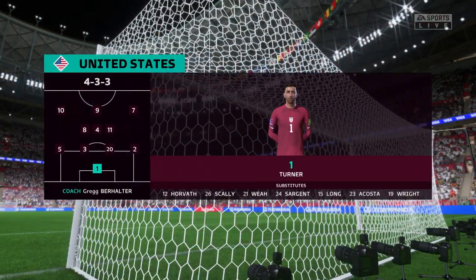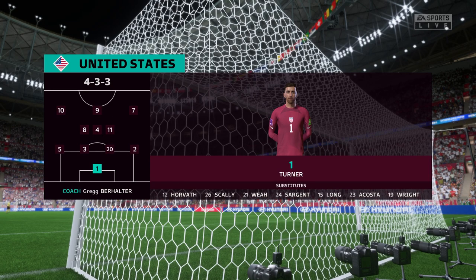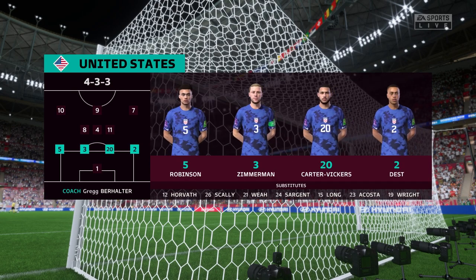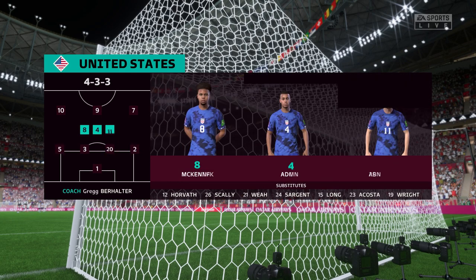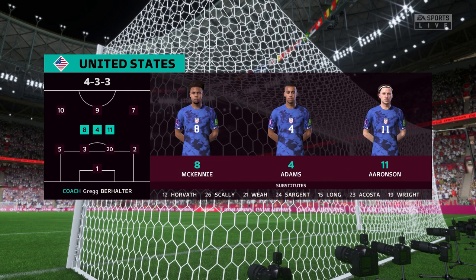Here's how it looks for the United States. They're also playing in a 4-3-3 formation, but they play in a slightly different way, particularly in the wide areas where their full backs will get forward and rotate with the wingers at every opportunity.